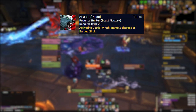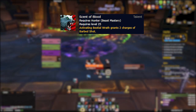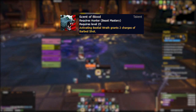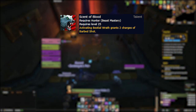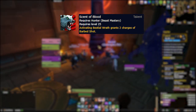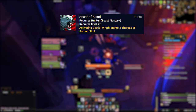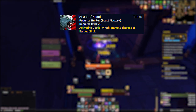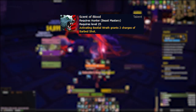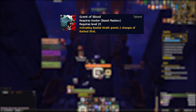Moving down to the second row of talents, we have Scent of Blood seeing a complete rework from its BFA iteration. This talent will now grant two charges of Barb Shot any time you activate Bestial Wrath. At first glance this sounds amazing — like the replacement for the loss of Primal Instincts — but there is a definite anti-synergy that exists here, especially at the beginning of encounters. Every time we cast Barb Shot we cut 12 seconds off the cooldown of Bestial Wrath, so this talent puts us in a weird spot for our initial burst window. If we open with Bestial Wrath first, we waste the two Barb Shot charges we would have gained. But if we use our Barb Shot charges before casting Bestial Wrath, we're wasting 24 seconds of cooldown reduction on our most important burst ability — potentially losing a cast during the fight. That said, I think this will still be the go-to talent until we have enough secondary stats to make One with the Pack viable again.